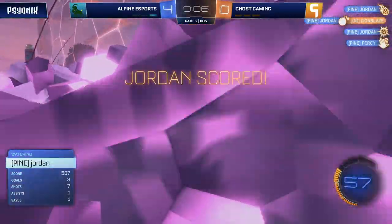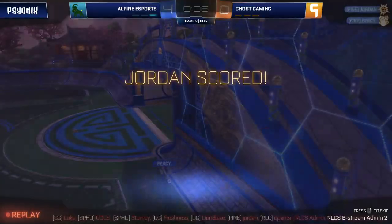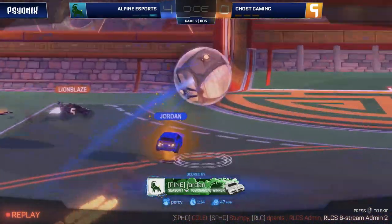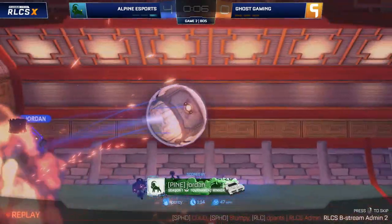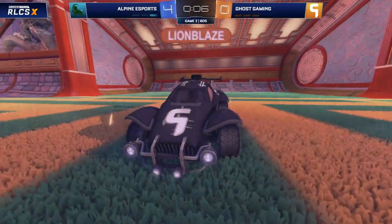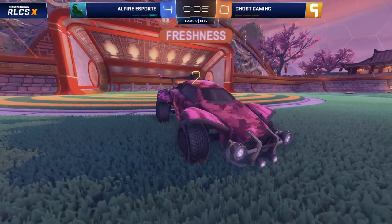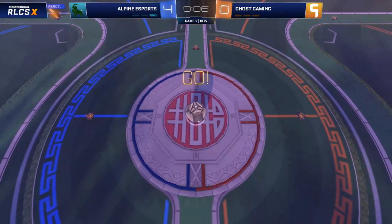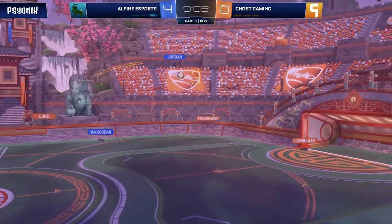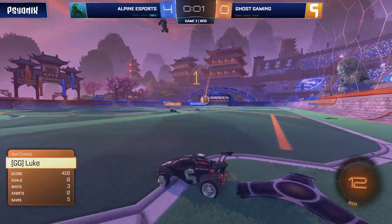Especially with Jordan transitioning like that from Percy's pass. It's the key difference as well — whenever Alpine get a clearance... oh, he's caught it on his half flip as well! That is so clever. What a way to get your hat trick for Jordan. That is cheeky. It's pretty as well. It's not the most mechanically amazing goal you'll ever see, but it's the presence of mind to go for the half flip there, then get the catch and just knock it past Ghost.